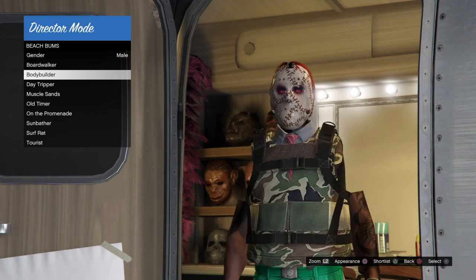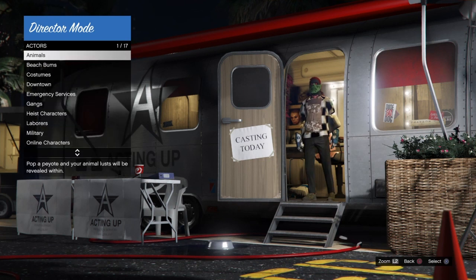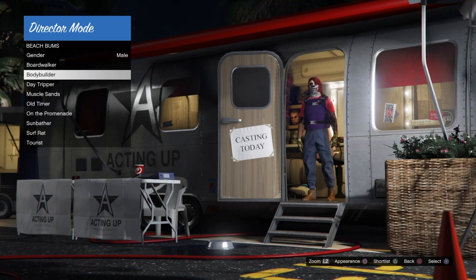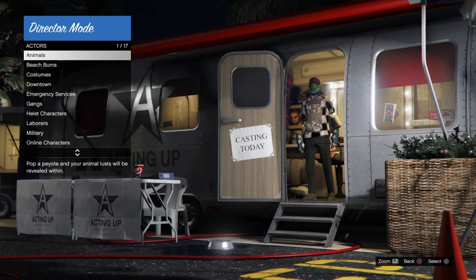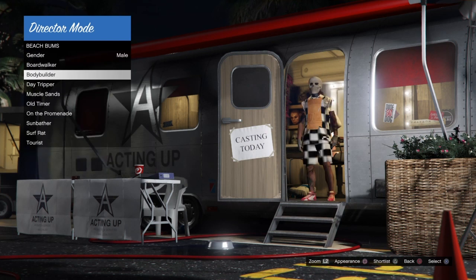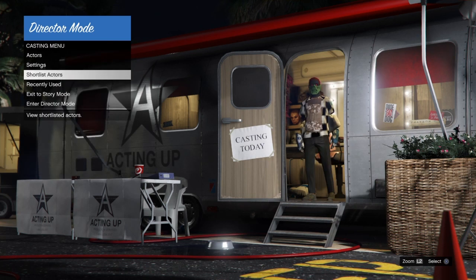All we need to do to set up for this is the usual setup work to get ourselves glitched out so we can get modded outfits inside of Director Mode. Once we have our modded outfits in Director Mode, shortlist one outfit that has a duffel bag on it. You can use any duffel bag color — this method works for any duffel bag, it doesn't matter the color.